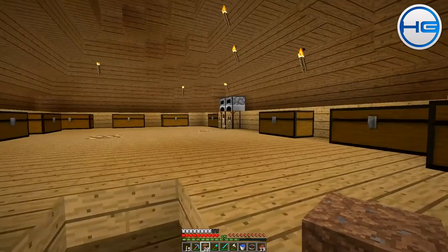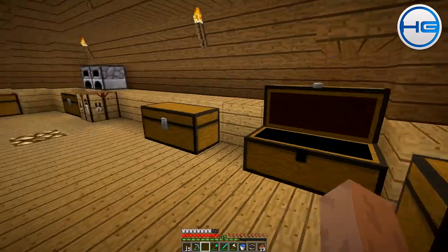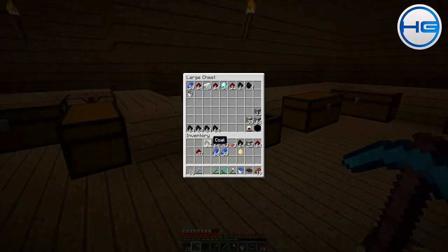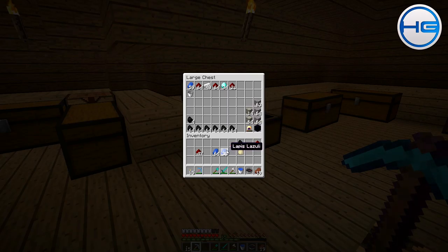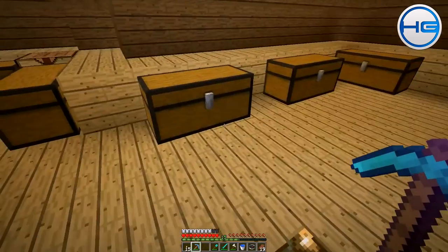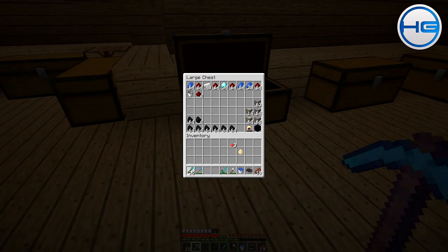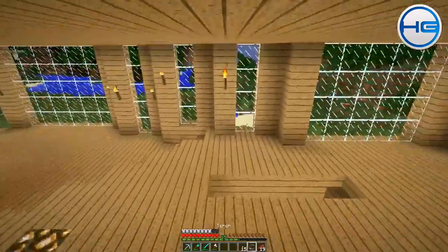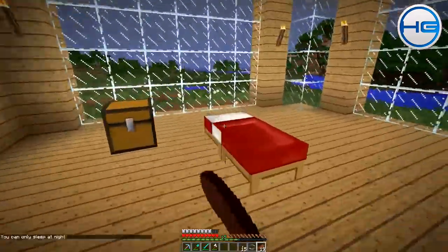Anyway, I got a lot of coal — mainly because of my fortune pickaxe I think. We've got a lot of iron too — Jesus! I need to smelt that. Let's stick that in. Oh, more coal! And more redstone — this fortune pickaxe has gotten me a lot. I'll just switch things around and put it up there. I like to keep the house organized. I need to sleep but it's not night yet.